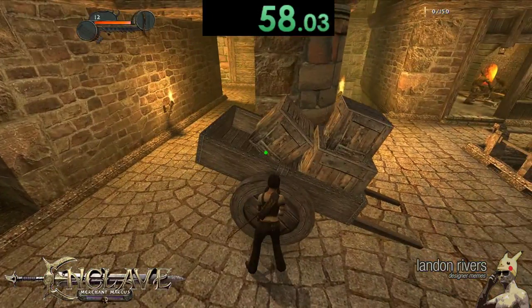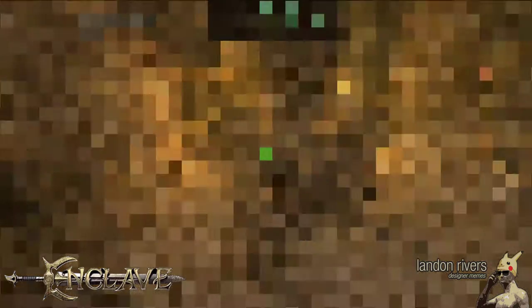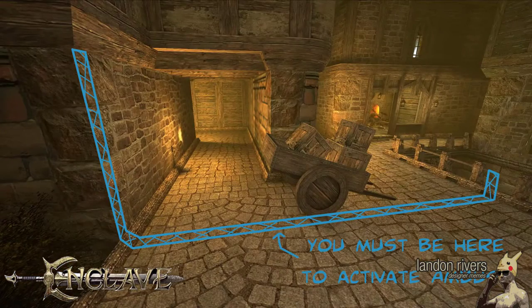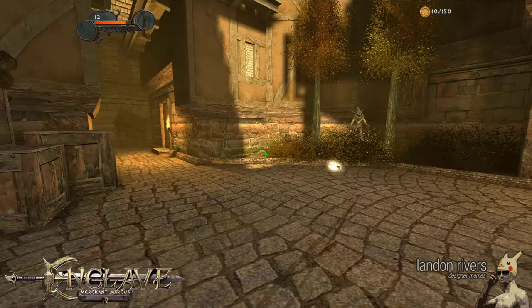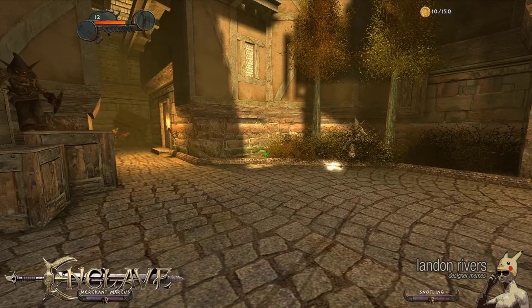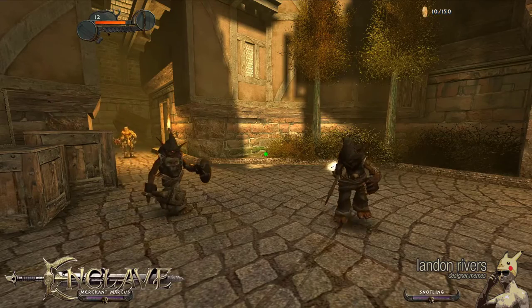Wait right next to the wheel of the cart with your camera pointed at the direction Marcus will be coming from. Get your grenade arrows ready — you should have around 11 left at this point. We're going to get ready for an ambush. Three enemies will spawn when Marcus reaches the cart you're next to and then Marcus will stop: an armored goblin, a regular goblin, and an orc will jump out, and you must kill all three as quickly as possible to get Marcus moving again.